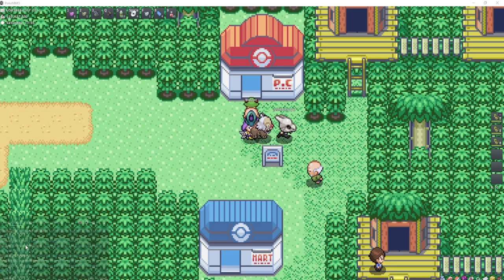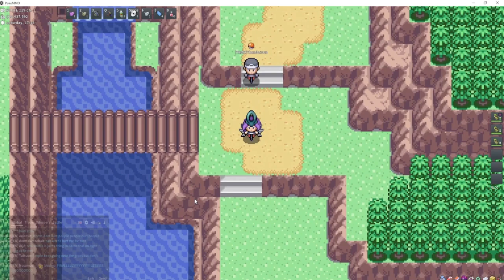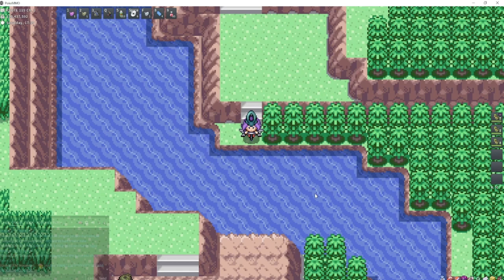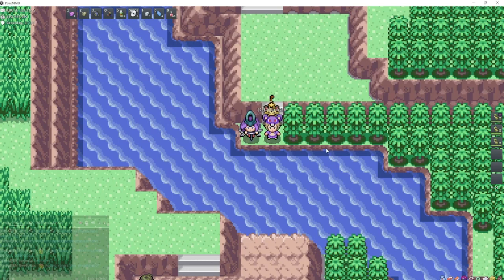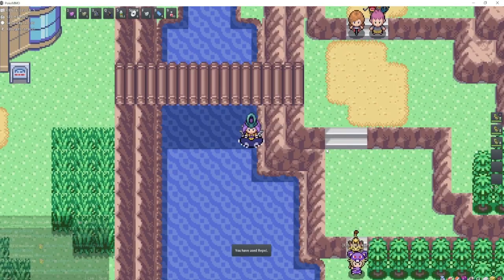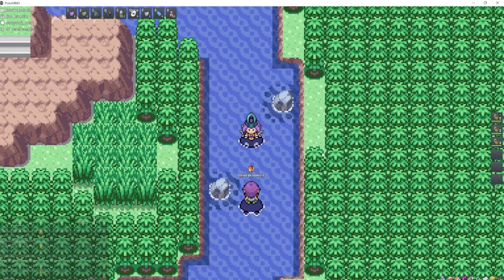Feebas can be found at Route 119 in Hoenn, and it can only be found on 4 specific tiles in this river which change every 45 minutes. Most people hunting it are on channel 5. It doesn't seem like many people are here right now, but there's a bunch of people stacked up over here — I bet you'll find a Feebas if you fish this spot right here.